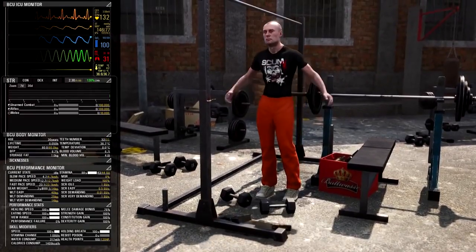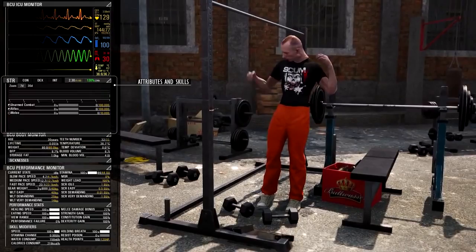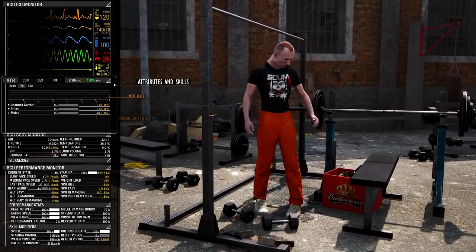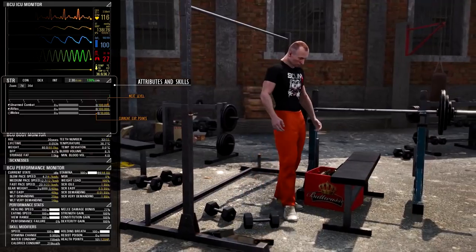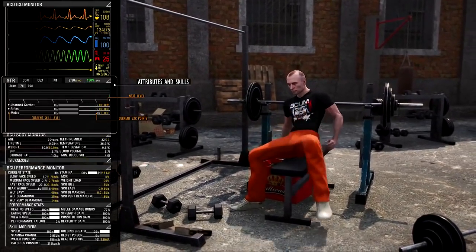Below the BCU ICU monitor, you can see how attributes and skills change with time. The yellow numbers on the right represent the amount of experience you need to reach the next skill level, and the white values represent current experience points. A small pie chart before the skill name shows the current skill level.